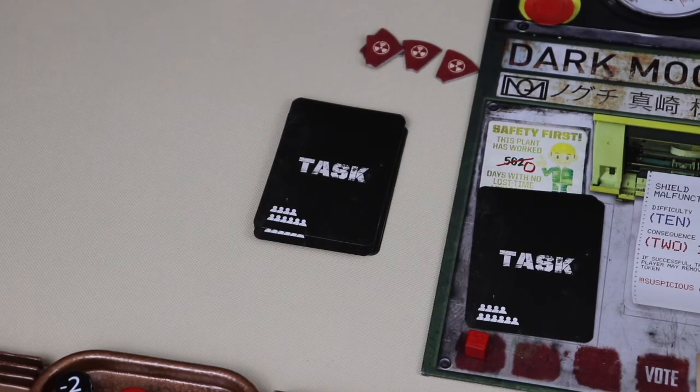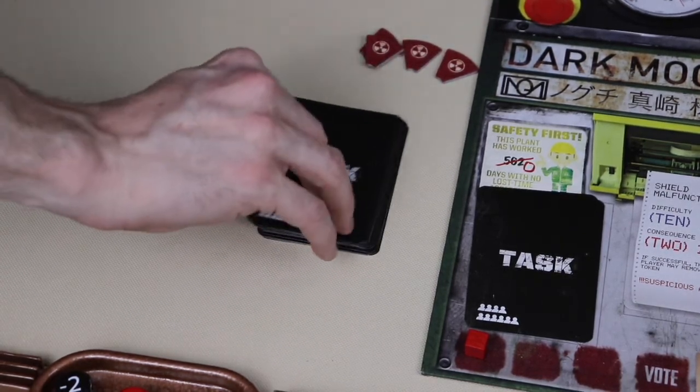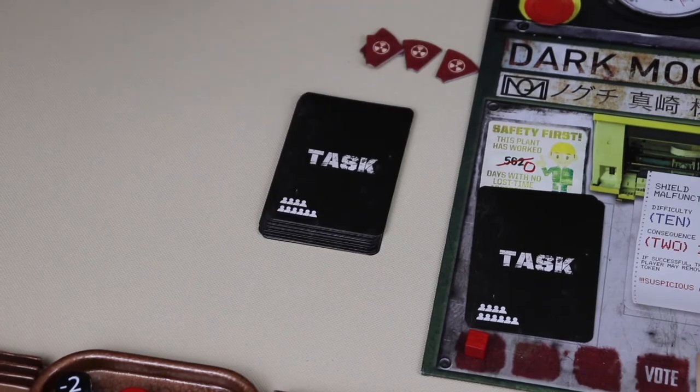The first action available to an infected player is interference. Draw three task cards, discard as many as you want, and return the remaining cards to the top of the task deck in any order you choose.